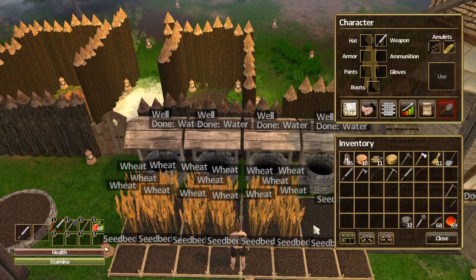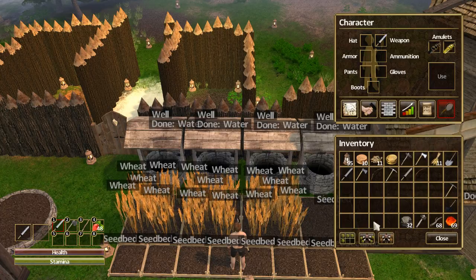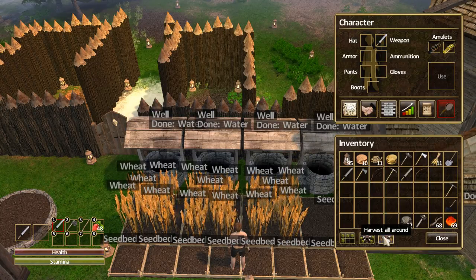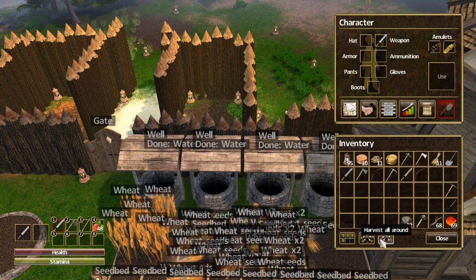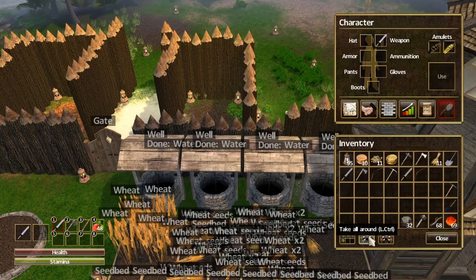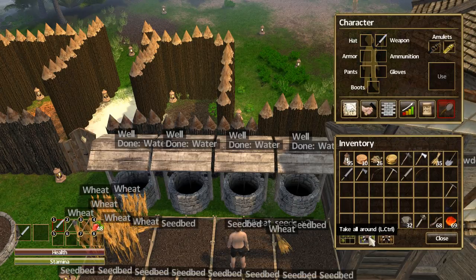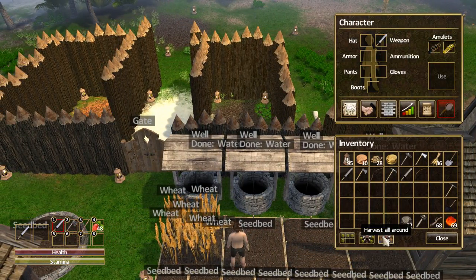If you have a bunch of weeds growing, there is a quicker way to gather all of them at once. Go to your inventory tab — at the bottom, there are three different buttons. The third button is called Harvest All. Make sure you're near all the weeds and just click on that, and it will harvest everything around you. You don't have to click one by one. You can also click Take All Around, and it will immediately take everything around you. The shortcut button for Take All Around is the left control key on your keyboard. There is currently no shortcut key for Harvest All — it can only be found in the inventory tab.